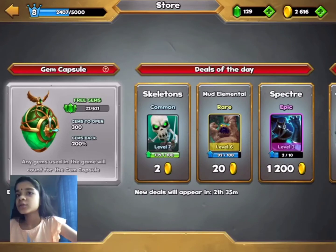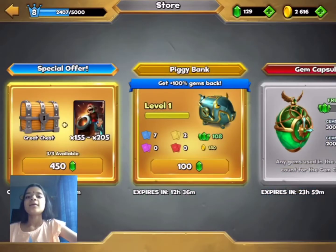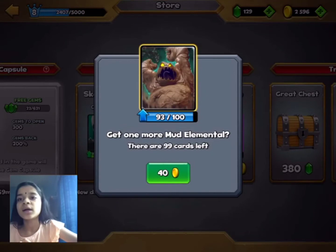Okay, let's check the shop. Let's buy Mud Element — just 20 coins. Yeah, let's buy another one, and another one.